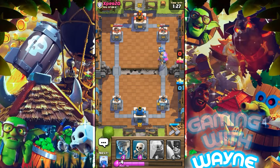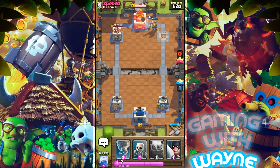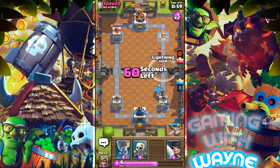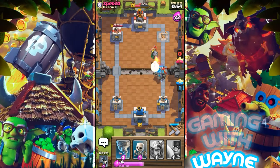Oh my gosh, look at this — the Royal Giant went down like nothing, and so did the Giant, just like a piece of cake. The Prince is still doing some damage — nice. The Prince is down now. I'll put the Golem but there's no real use since his cards are too weak. I've got all the overpowered cards. I'll put a Lightning spell to take down his Wizard — it seems Valkyrie went down too.